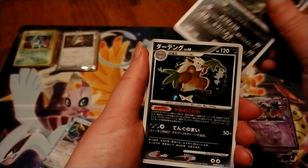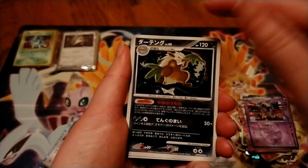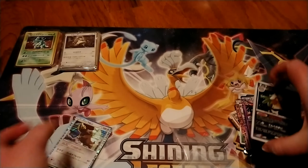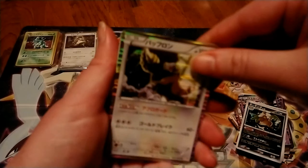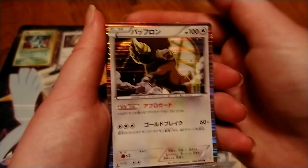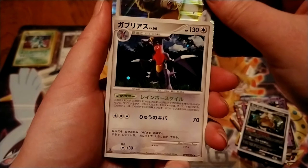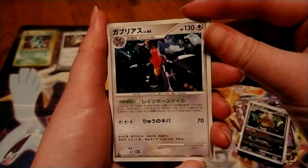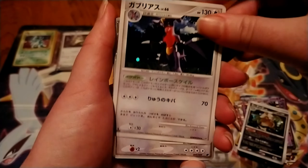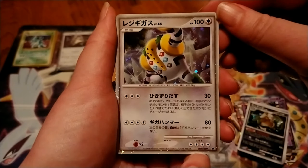Is that Zangoose or something? I can't remember. Is that a Shiftry right there? Oh yeah, that is a Shiftry — I just forgot. Now we're back at Black and White. First Edition Buffalant. And I think this is a really cool holo — Garchomp. Diamond and Pearl actually... whoa, they're pretty unique. Look at that — that is really cool. Regigigas or something.